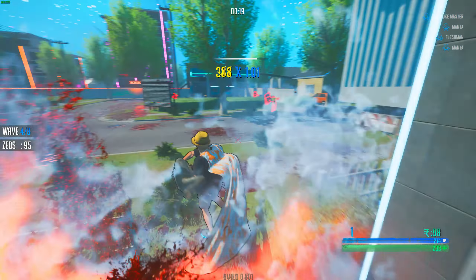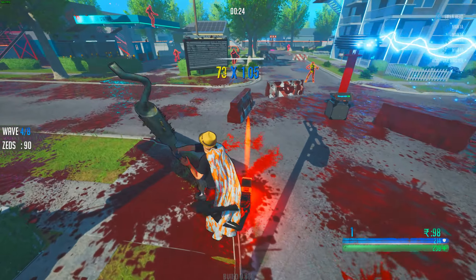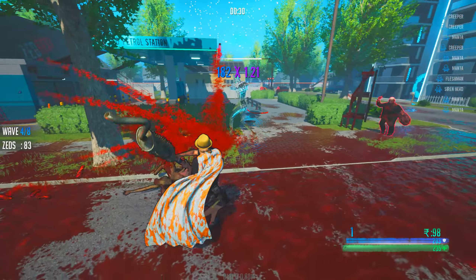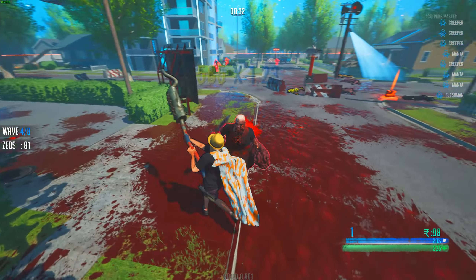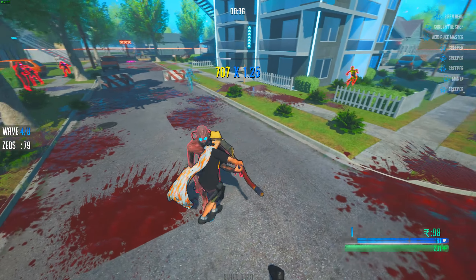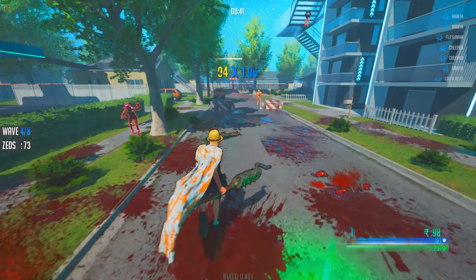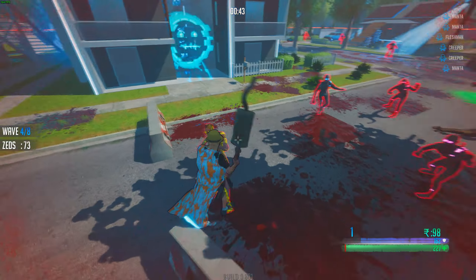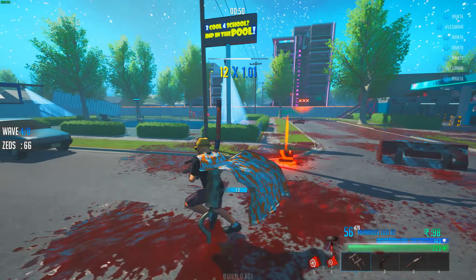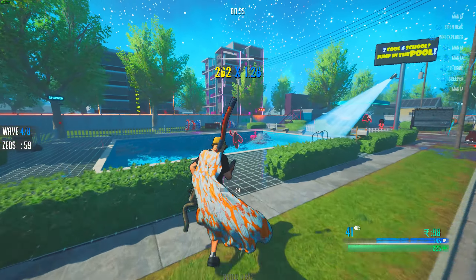Just gonna put the Tesla coil right up here, get another one and we should be good to go. And by the way, there's even a freaking pool on this map. Look at this — even a flamingo! Can I step on the flamingo? But of course. We also got a bunch of random ass containers here — you can slide and roll in them, which is kind of cool. He even added the sound for when you hit the metal thing.